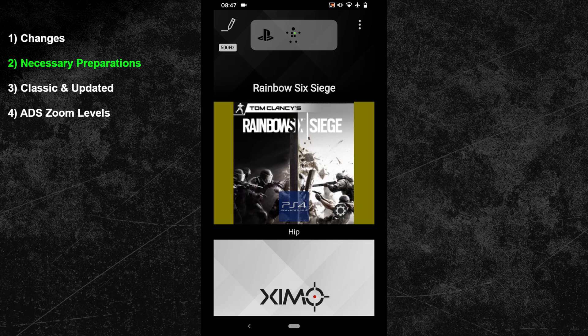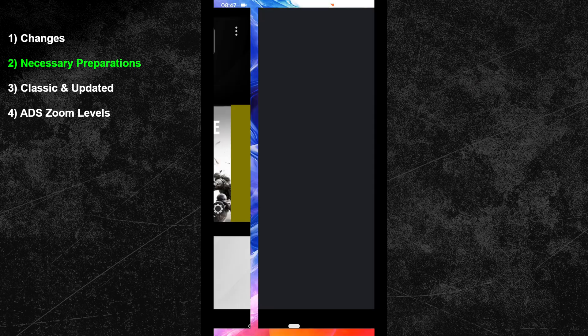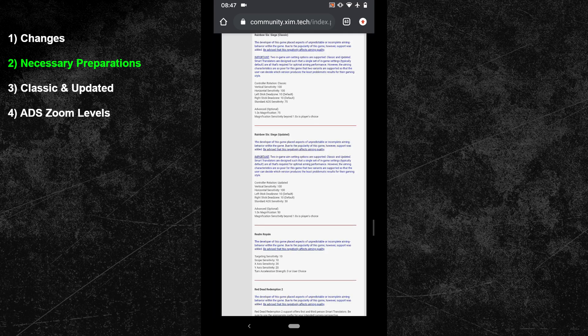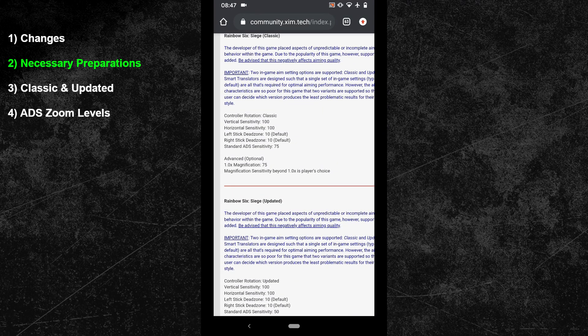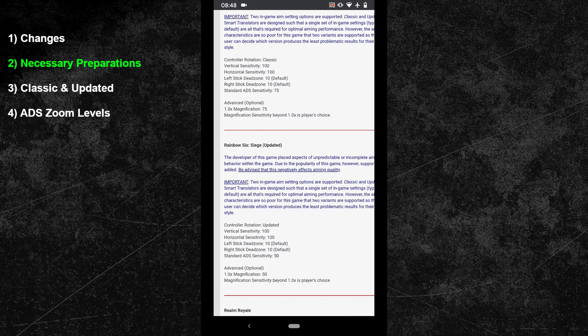Next, let's take care of the in-game settings. Click on the wrench button in the bottom right of your config picture, press the yes button and you will be forwarded to the XIM forum. At the top you can find the in-game settings for classic and at the bottom for updated. Their main difference is the ADS sensitivity and magnification level, so make sure that you use the correct in-game settings. Do not use the advanced zoom options — instead use the standard ADS sensitivity option: for classic it's 75 and for updated it's 50. By using customized magnification values you will inevitably run into ADS aiming issues, which is one of the main reasons why players have problems adapting to the new ADS classic mode.